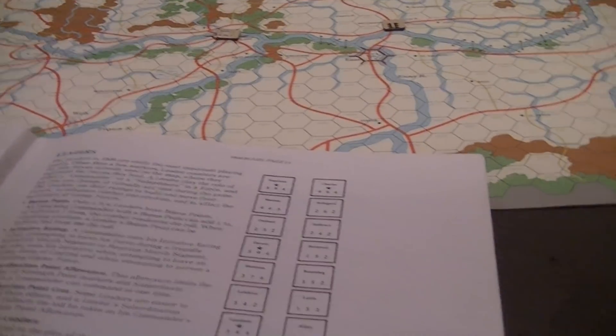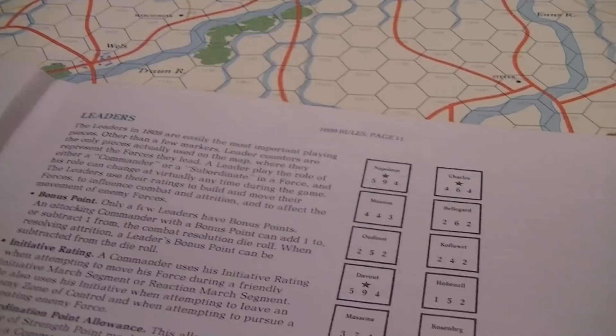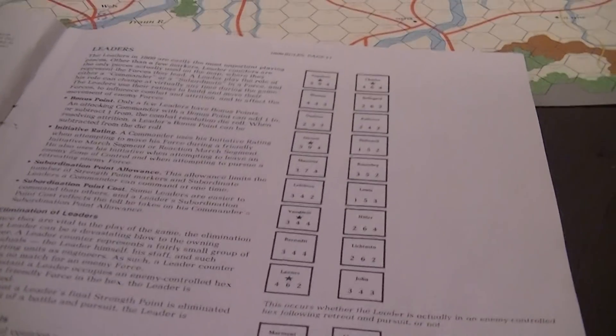Davout had a little star on him — that means he's better at battle, both attack and defense, and it also means he suffers less attrition. Leaders are eliminated if they're alone in the hex with the enemy, which happens also if all the strength points in a battle are removed from that leader. Basically your whole force is wiped out if that happens.